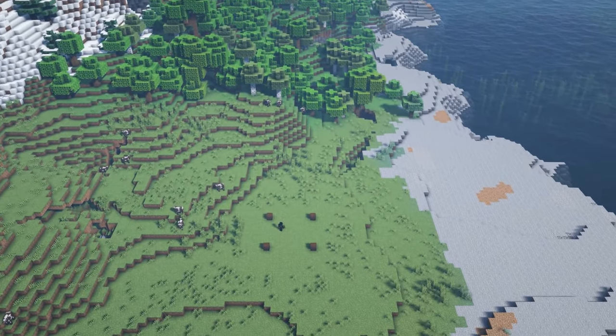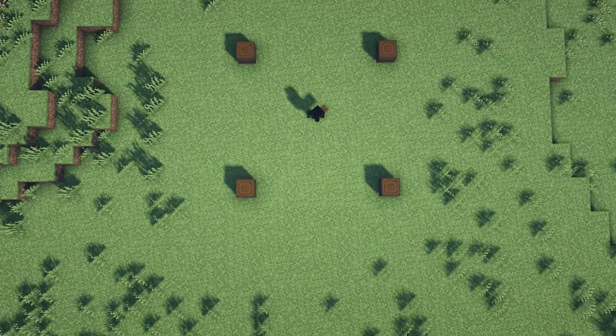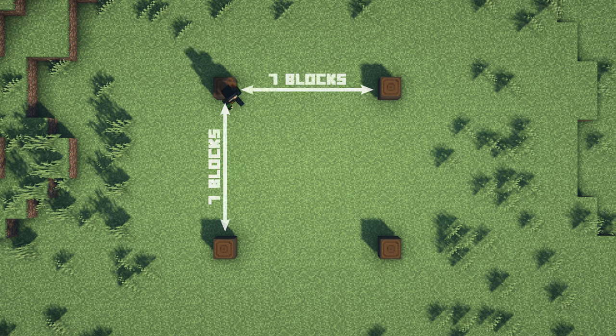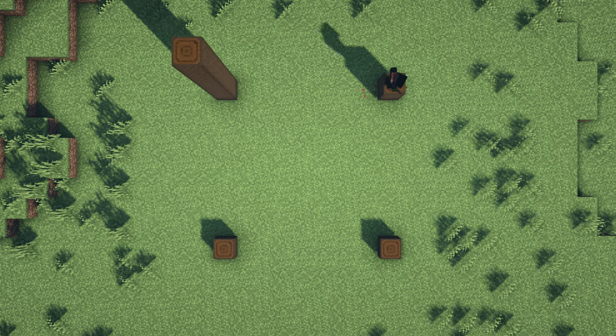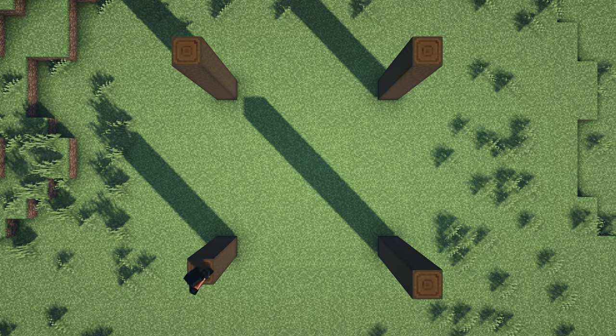Once you've found a location to build your shop, the first thing we can do is place down four stripped dark oak logs, all of them being seven blocks apart in this square shape. Once you've got all of those placed down you can then go ahead and bring them up by an additional seven blocks so that we have some eight block high pillars.